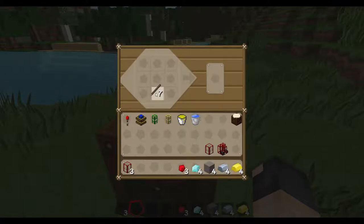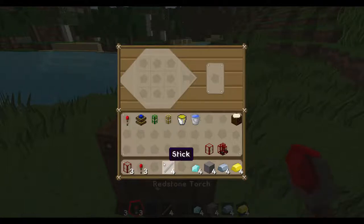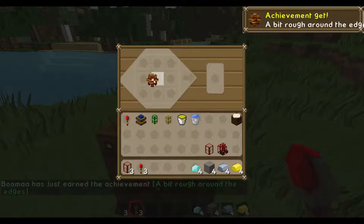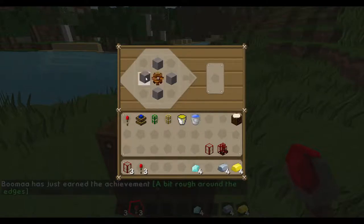You're going to start by making three redstone torches. Then make a wood gear, and then make that into a stone gear.